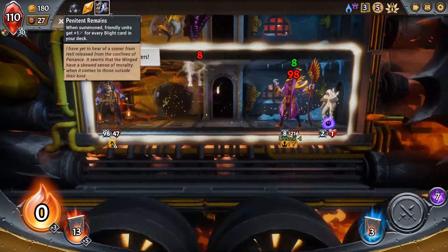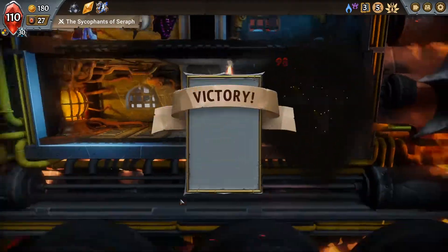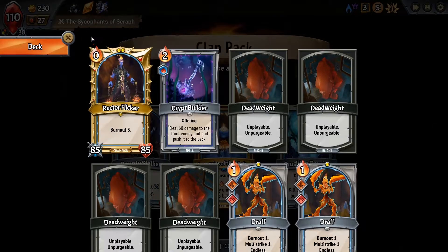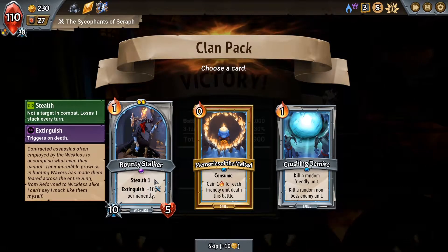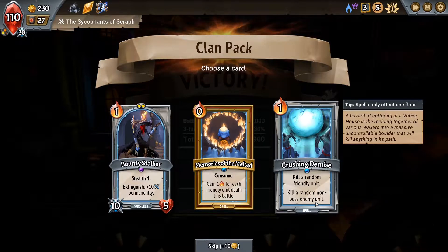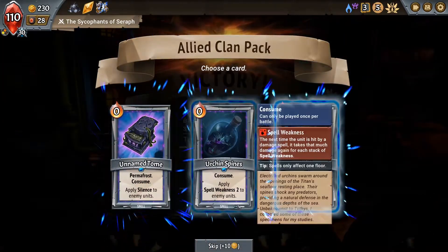This Penitent Remains is really giving us a lot of damage, and even if we feel like it's possible that we are winning of our own merits, we could just be winning because Rector Flicker with Burnout is stupidly OP — which could completely be part of the problem. Bounty Stalker is a weird card, really. Whenever he dies, he just keeps scaling. Kill a random non-boss enemy unit — I don't like that. That's a little too spooky. Let's take the Bounty Stalker — let's find a good use for him.